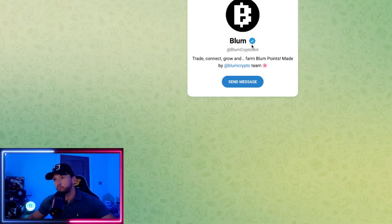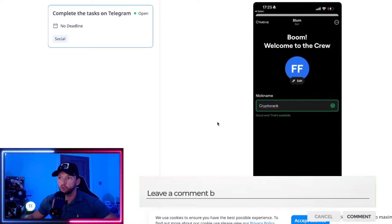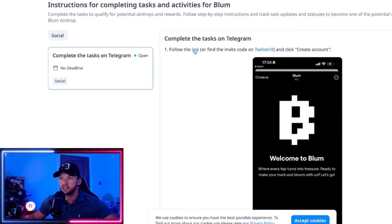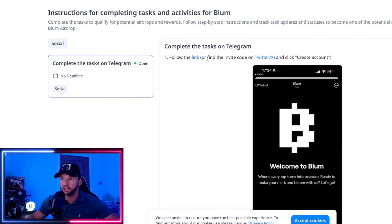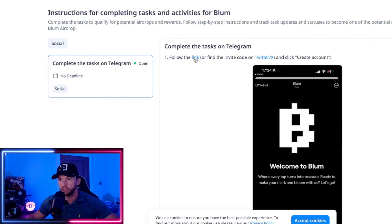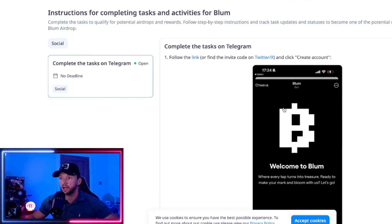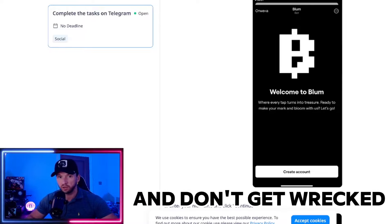Let me know what you think — drop me a comment with any questions. I've rushed through this fairly quickly because I wanted to be concise and get you to where you need to go. If you go over to CryptoRank and type in Blum, it's got all the links including the Telegram bot link, which I'll also put in the description, along with the link to their X. As always on Crypto OG — trade safe, trade smart, and don't get wrecked.